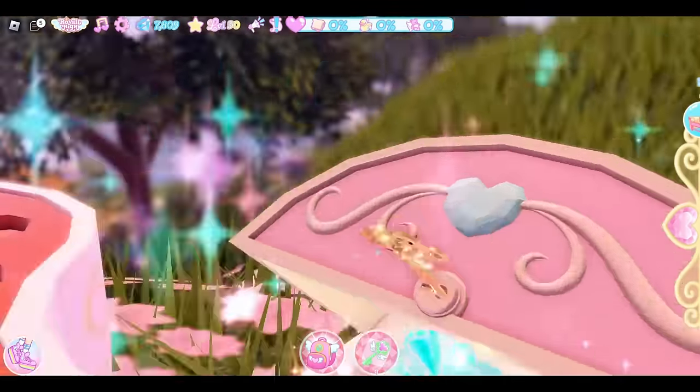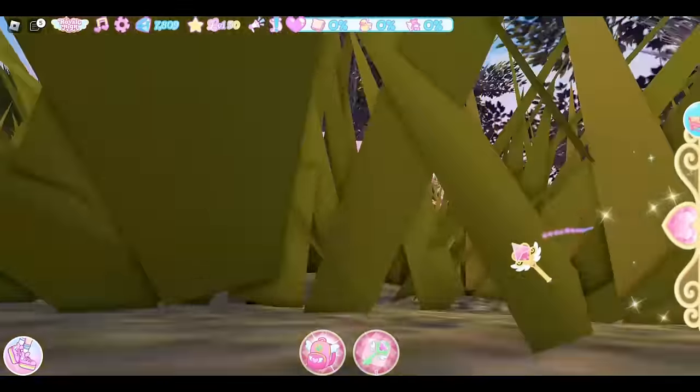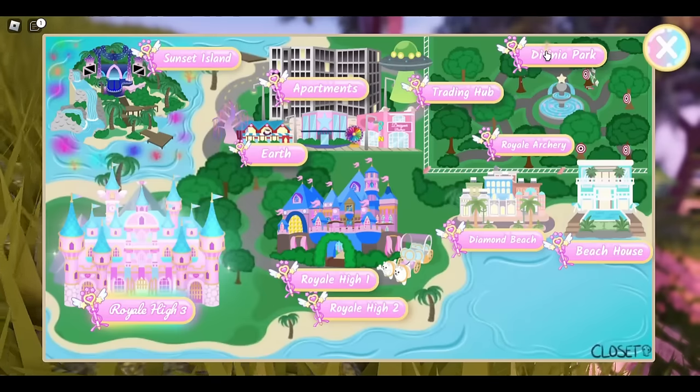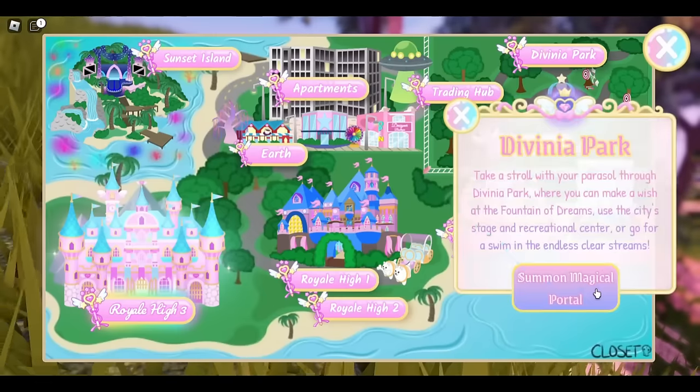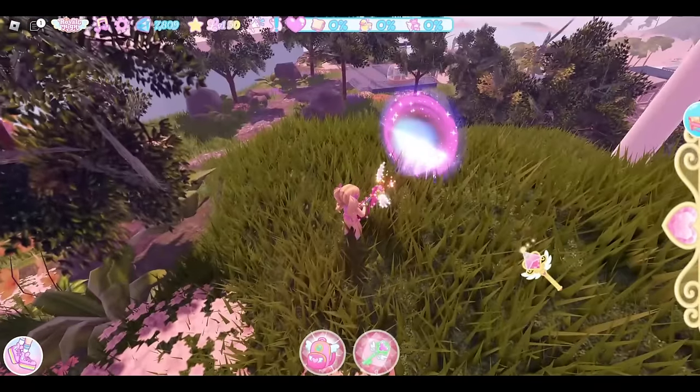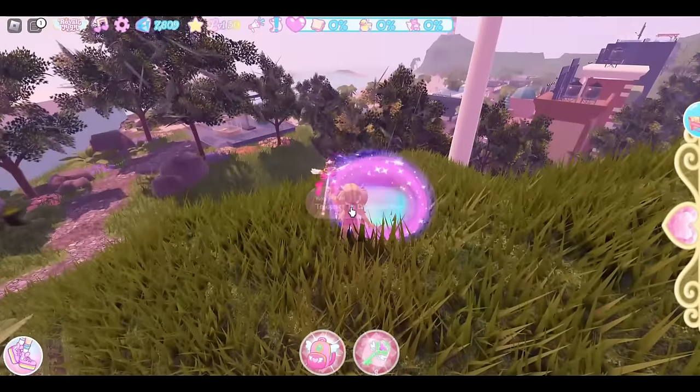The chest is backwards but we got 2,500 diamonds, which means we now have 7,000 diamonds. So we are going to go to Davinia Park — there are 13 chest locations in Davinia Park and they are all diamonds, so if you've never gotten these chests before, I really recommend getting them.